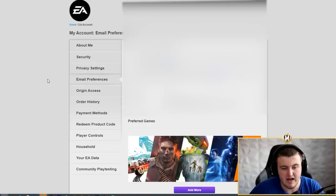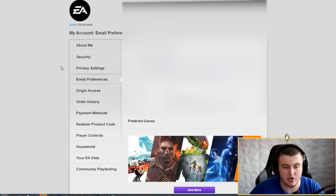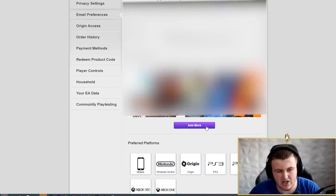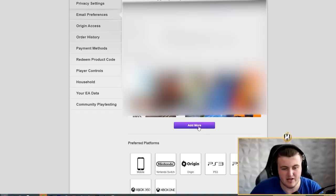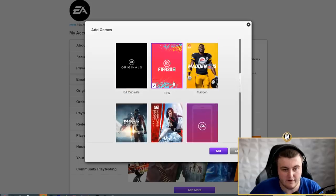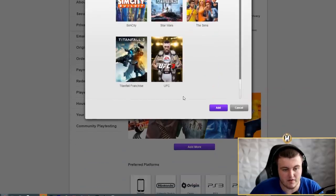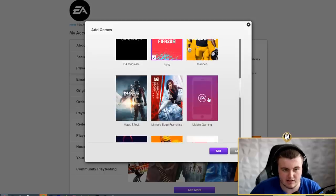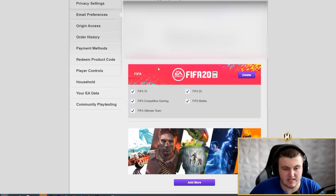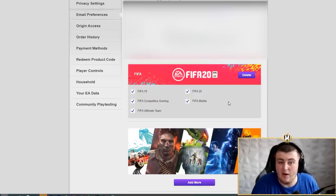Go down to Email Preferences, which will show you where you can add different games to your preferences. This is one of those myths and not actually confirmed, but you can click 'add more' and add FIFA games — there's FIFA 20, and FIFA 19 was on it before but has been removed. You click add and get prompted that FIFA has been added as a preferred game. Again, another one of those myths never proven to have any impact, but it could help your chances of getting a FIFA 21 beta code if you add this as one of your preferences.